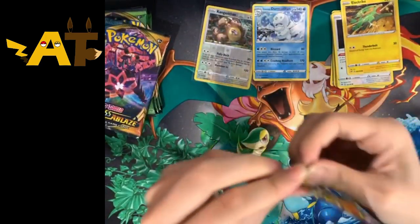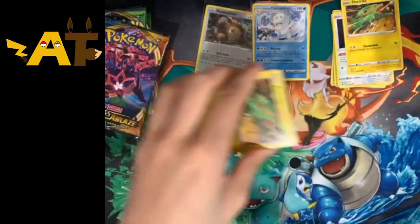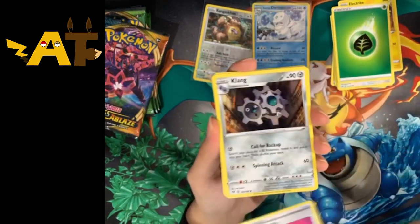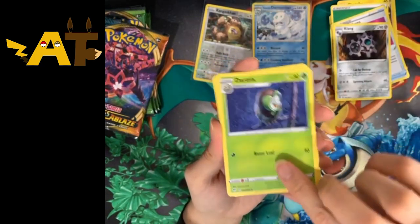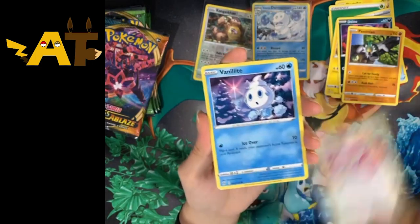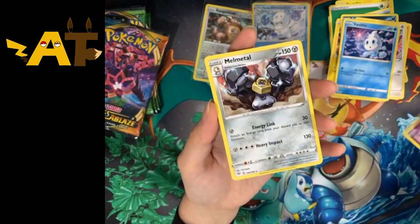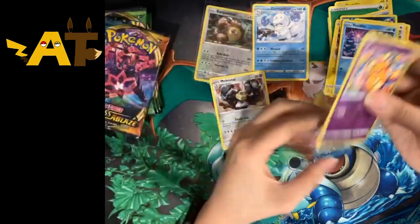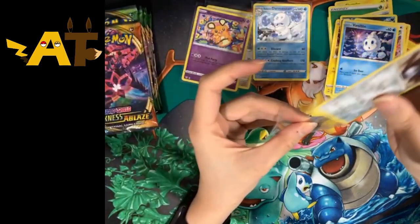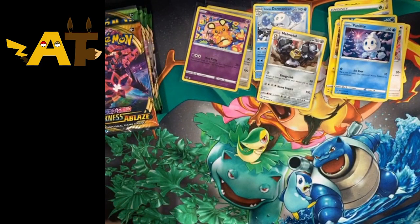Next pack of Darkness Ablaze. Four from the back and we have Leaf Energy, Struggle Gloves, Klang, Dartrix, Electrike, Dino, Passimo, Bunny Bite, Fanlight, Rurisolo, Didini, and a Metal Regular Rare. It's going to be okay. I'm going to estimate that there will be at least one special card.